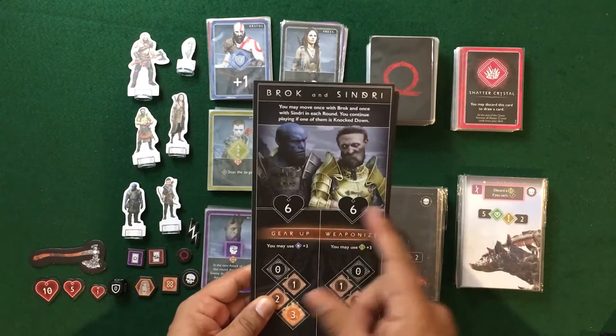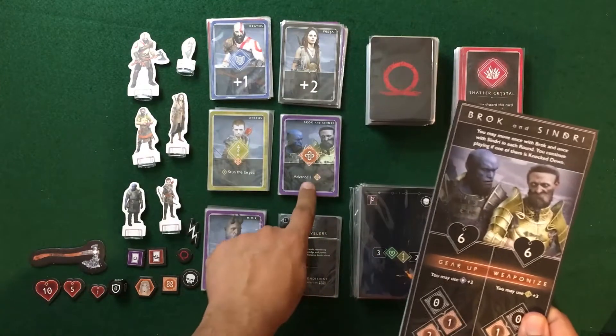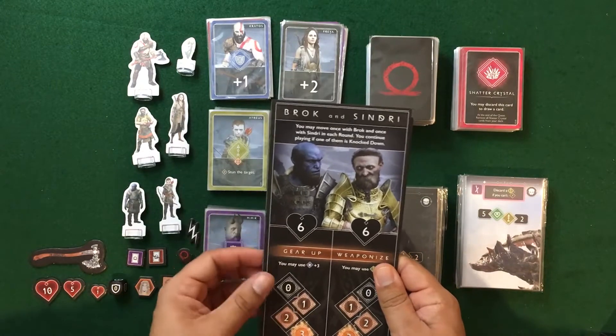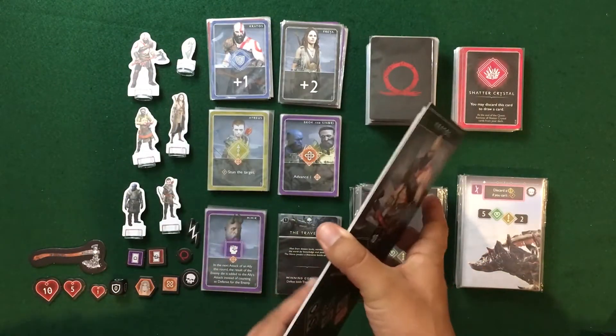Brock and Sindri are actually two characters — they each have their own rage track and special abilities, including plus-three defense and plus-three ranged attack. Interestingly, if one of them is knocked down you still get to play, and they share a joint deck of cards that lets them do things together even when split up.